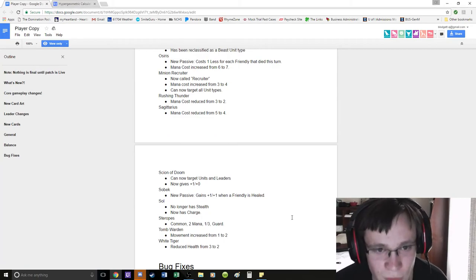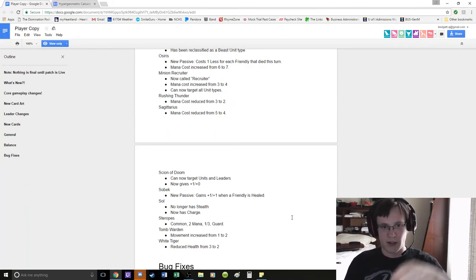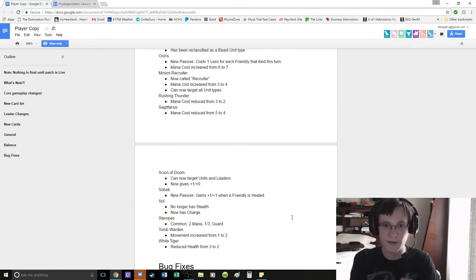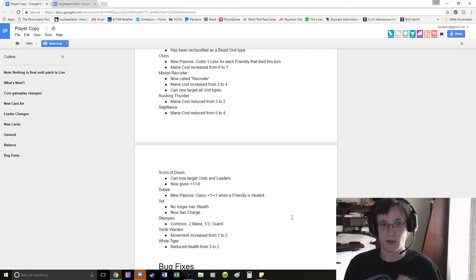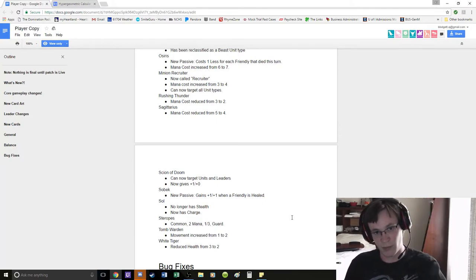Manion Recruiter — now called Recruiter — increased from 3 to 4 cost, now targets all types of units. I will never play that card except in Control-Ra. Before, you liked the small pool because you're more likely to get Blademaster, more likely to get a Fire Giant, more likely to get a Bull Demon King. Now you're less likely to get those specific cards — you're also more likely to get gods. Against something like Greece where you have a lot of low-cost gods, this is really bad.